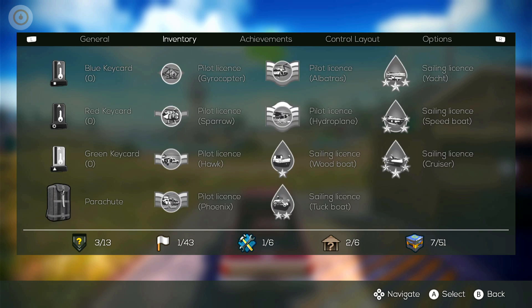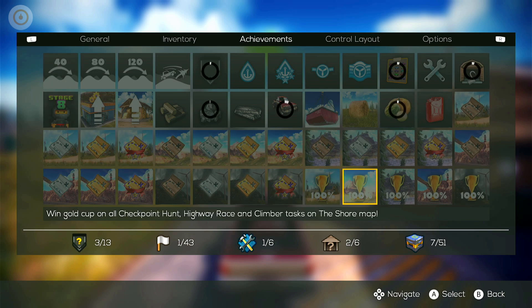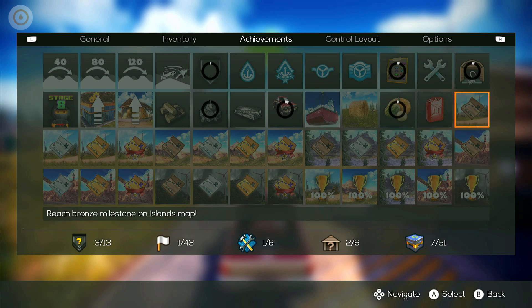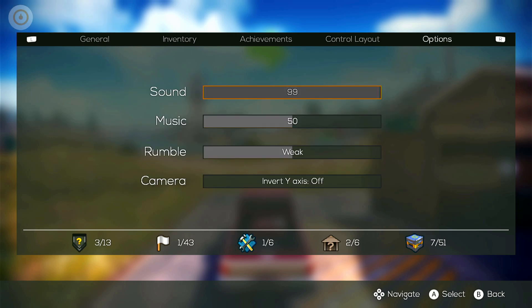We've got a kind of battle pass system at the bottom with different things to collect. With more XP we've got an inventory of things we've collected - you can see the key cards there. There's a little collect-a-thon thing going on, and we've also got in-game achievements - I think there are 30 of those.